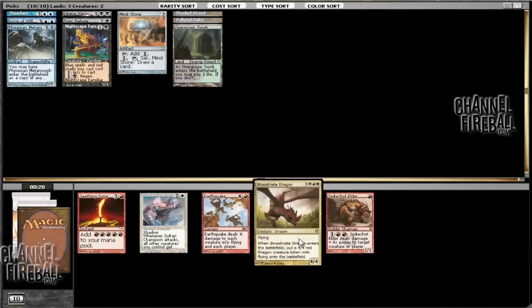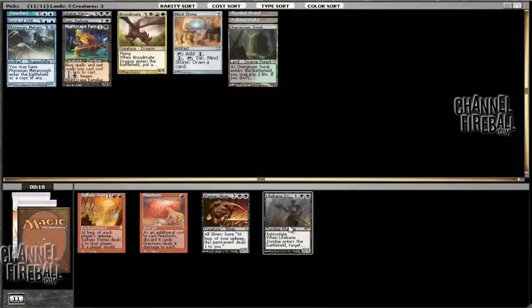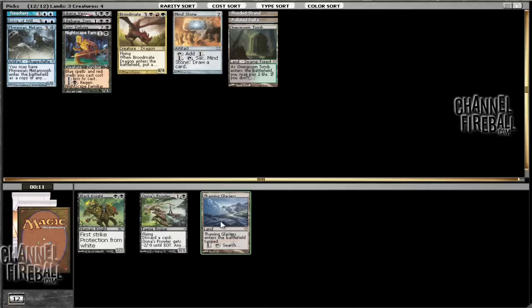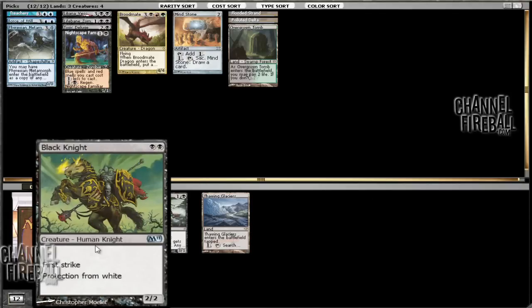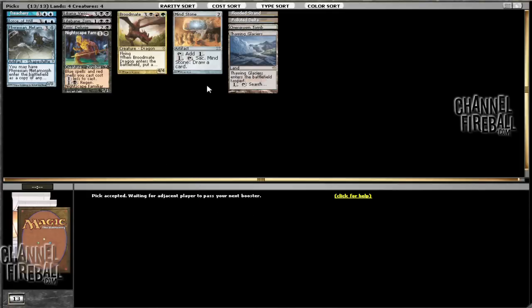It's going to be kind of difficult to cast Broodmate Dragon, but I think we might be able to do it. The alternative is to take Earthquake as a sweeper — that's good, that's kind of close — but I think we will just go with Broodmate Dragon. I'll take the Sulfuric Vortex as a sideboard card. It looks like red's also open, seeing that Sulfuric Vortex wheeled. I suppose we can play Thawing Glaciers — it is pretty slow — but I'll go with Thawing Glaciers just in case we want to splash.